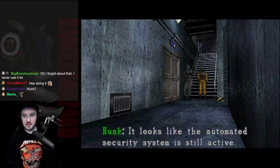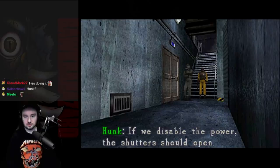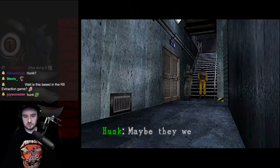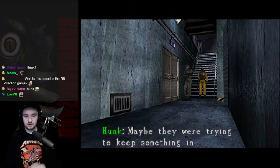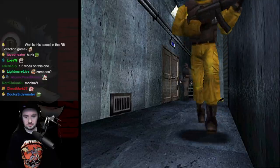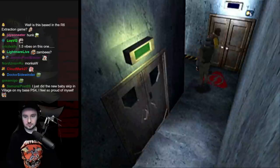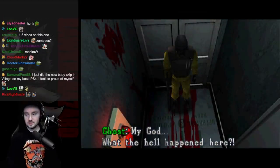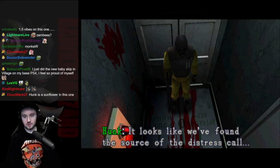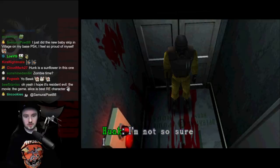It looks like the automated security system is still active. If we disable the power, the shutters should open. Maybe they were trying to keep us out — or maybe they were trying to keep something in. Uh-oh. Let's get moving. It's locked from the inside. Ghost, my god, what the hell happened here? It looks like we've found the source of the distress call. What could have done this? I'm not so sure I want to find out.